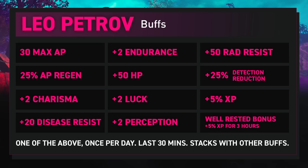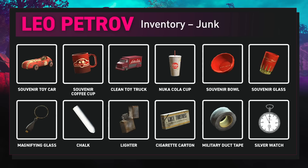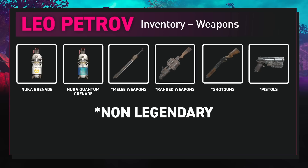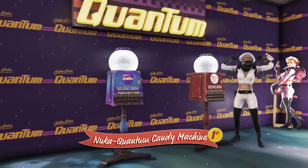Alongside this, you can also obtain a well-rested bonus by just having him in your camp. Taking a look at his inventory: plans include Nuka-cola wall clock, Nuka-cola Dark, Nuka-girl area rug, a Nuka-cola machine, and two grenade plans for Nuka-grenade and Nuka-quantum grenade — these won't be legendary though. He also sells a ton of Nuka-cola themed junk including a souvenir car, coffee cup, glass, bowl, cup, clean toy truck, magnifying glass, chalk, lighter, cigarette carton, military-grade duct tape, and a silver watch. Weapons include loose Nuka grenades and quantum grenades, as well as basic weapons — also not legendary. In the other category you can pick up round sunglasses, the Nuka-tapper holotape game, bobby pins, a broken pro-snap camera, stealth boy, pre-war food, and free variant stimpaks. If you want to see all the unique scoreboard rewards coming with Season 11, then you can check out my guide which covers all of these in detail.